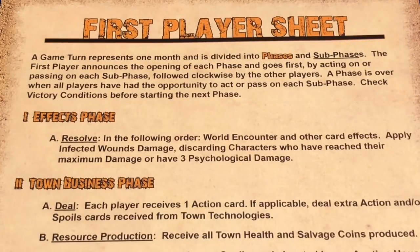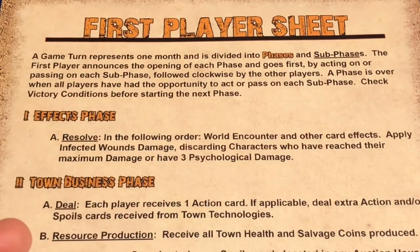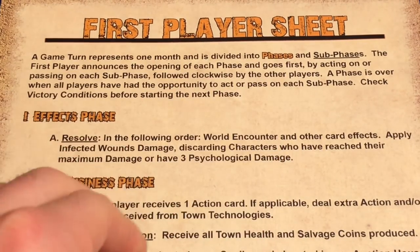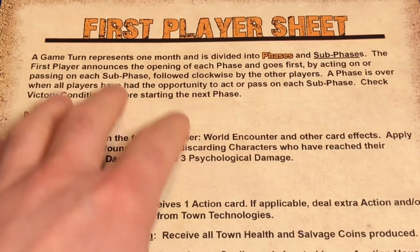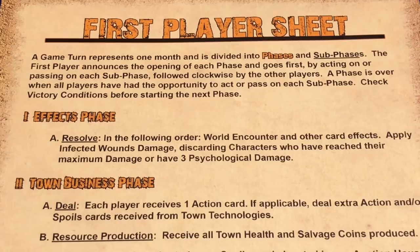We're going to be moving into our first turn, and I wanted to show you that they have created an excellent player reference sheet to know exactly how to get through each part of the turn. We're going to start with this for the first turn, but after that I'm probably not going to reference this as much — we're just going to start moving faster. The first turn may go a little bit longer, but I want you to know each of these things in order and how they work together. The game turn represents one month and is divided into phases and sub-phases.